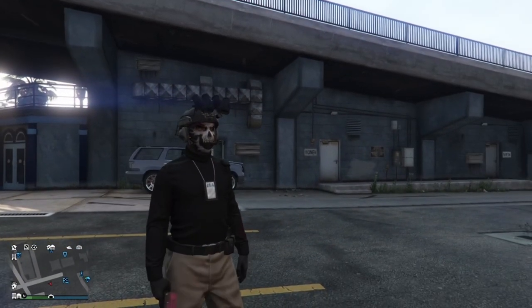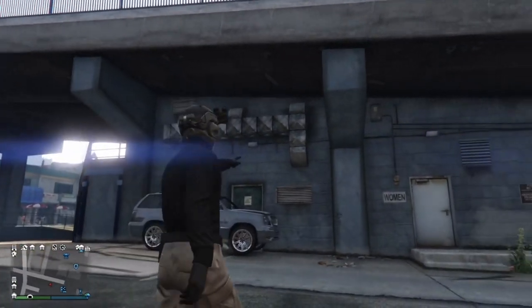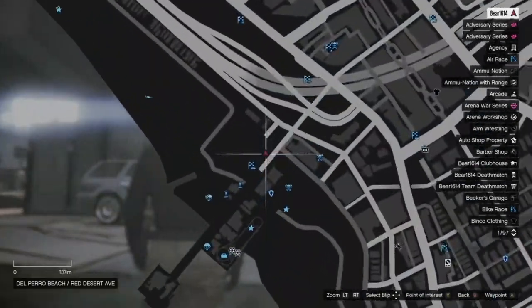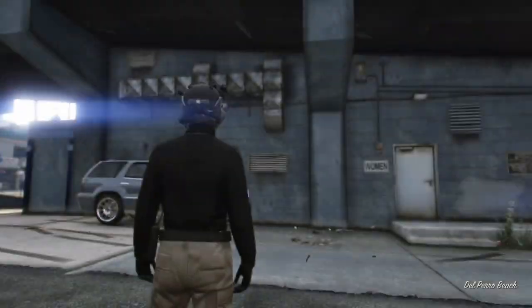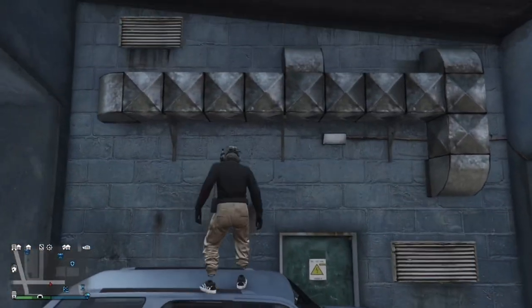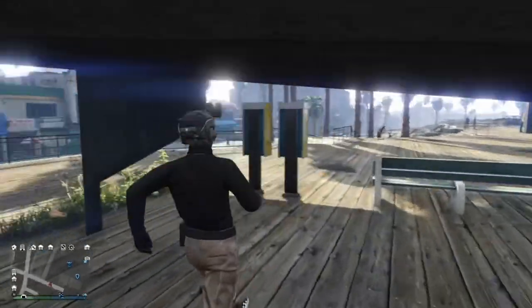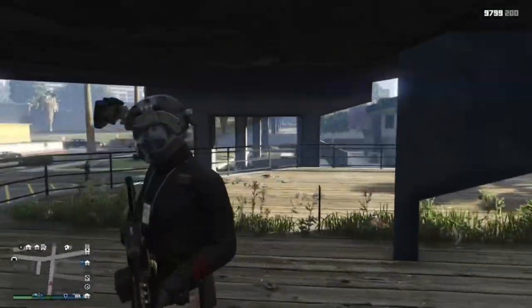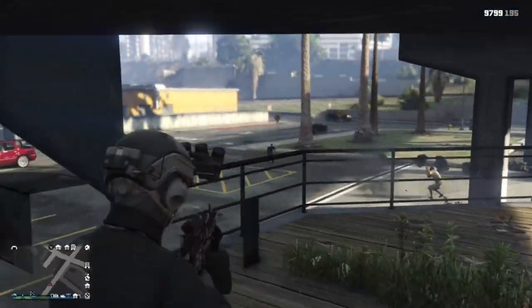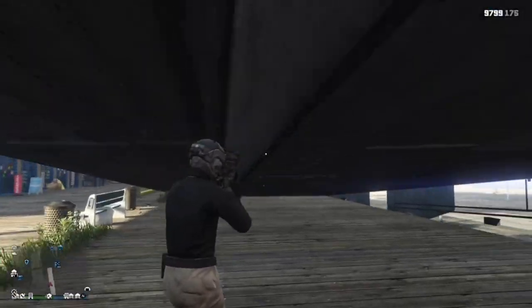This one is how to glitch under the bridge at the beach. You want to go over to this bridge and have any SUV or any large vehicle. You want to go right here and park it where that green door is, then climb on the vents there. You should easily glitch in. You can't shoot out, but people can't shoot in, so you're pretty much god-mode in here.